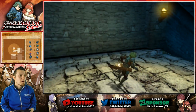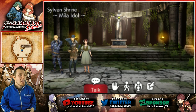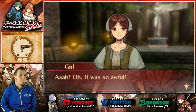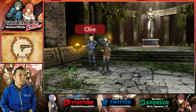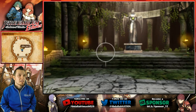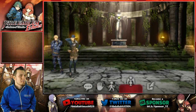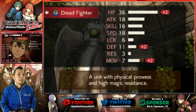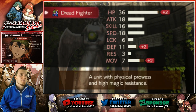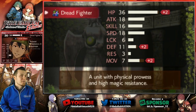Alright, so we're gonna come this way — oh there we go! I knew we were missing something. Hey, it's a girl! Gray becoming our first Dread Fighter of the game — unit with physical prowess and high magic resistance, one of the best classes in the game, hands down. Let's do it!